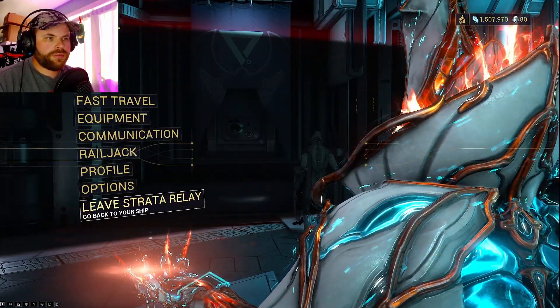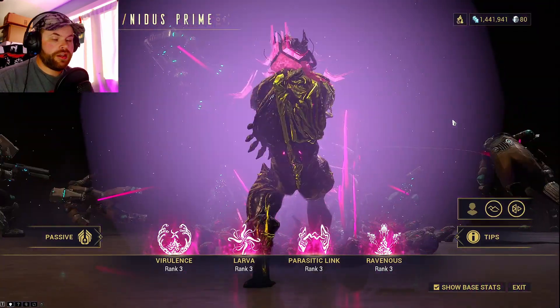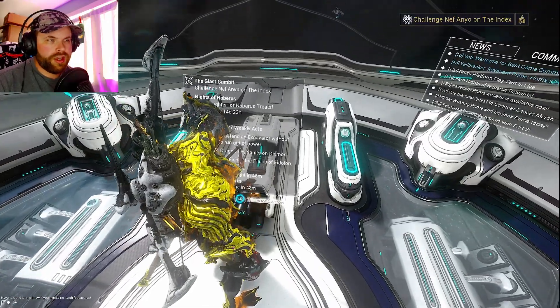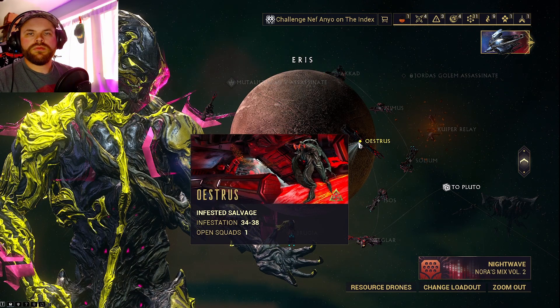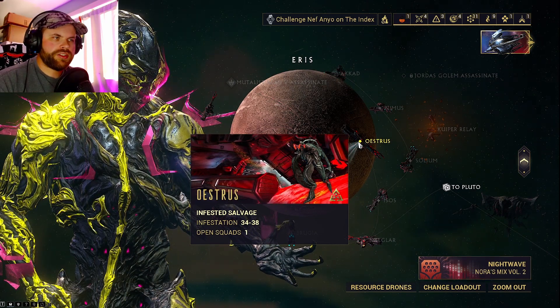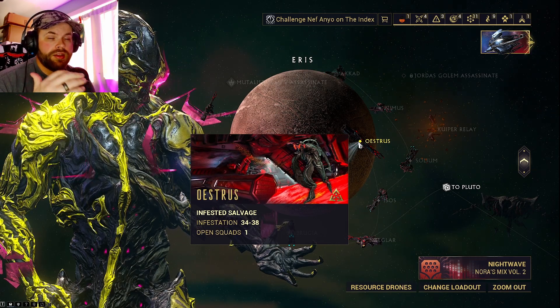Now let's go back to our Orbiter. Once you complete the Glass Gambit quest, you'll be rewarded with the Nidus blueprint. Then after you get the blueprint, you'll want to go to your Navigation, go to Eris, and you're going to run the Ostrus mission. The reason why Nidus is so hard is because it's a Rotation C drop, so that means every fourth round you have a chance to get a Nidus part.